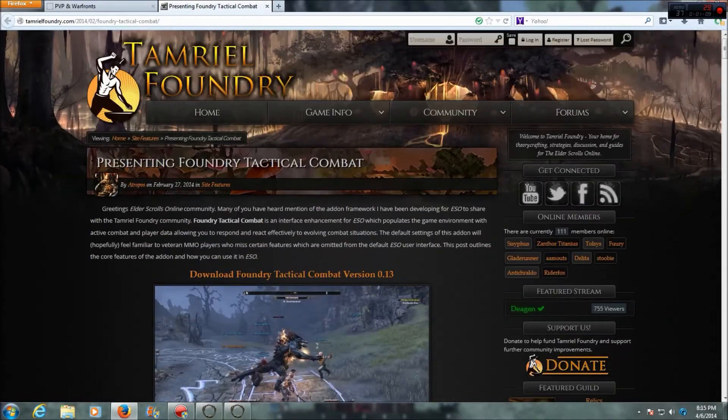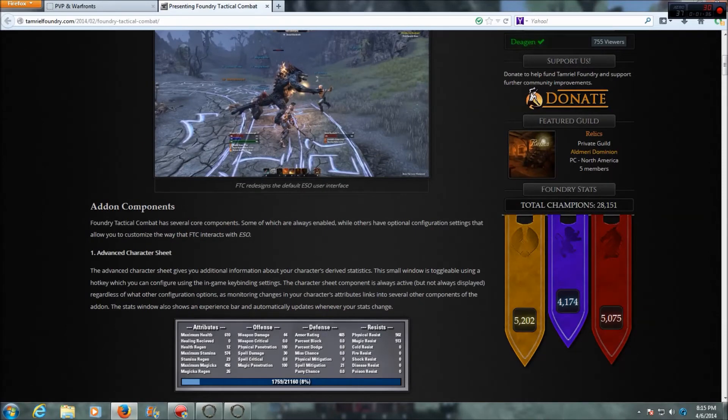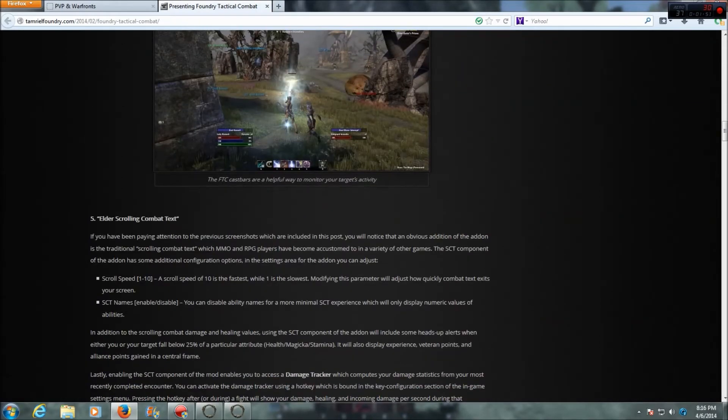Over at tameralfoundry.com it says: presenting Foundry Tactical Combat, and that gives you the brief overview. Greetings ESO community — many of you have heard mention of the add-on framework they've been developing for ESO to share with the Tameralfoundry community. It's called the Foundry Tactical Combat. Here's the download link for version 0.13, and it has several core components: some are always enabled while others have optional configuration. There's an advanced character sheet, a heads-up display, active buff tracking, player and enemy cast bars, and elder scrolling combat text, which is awesome.